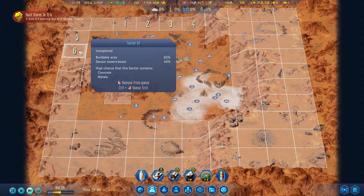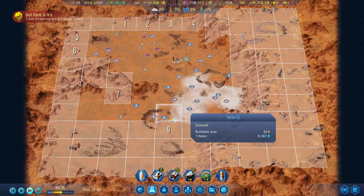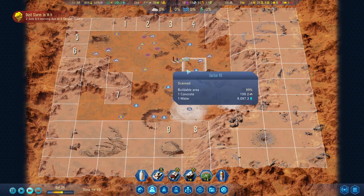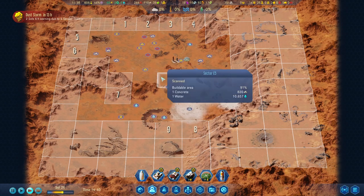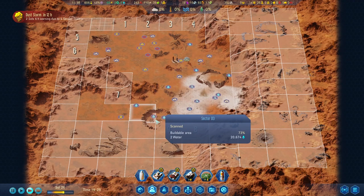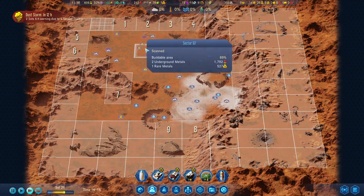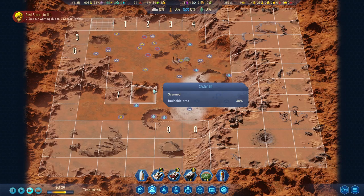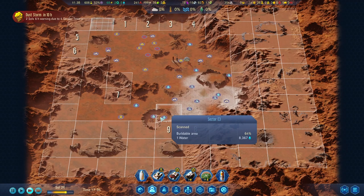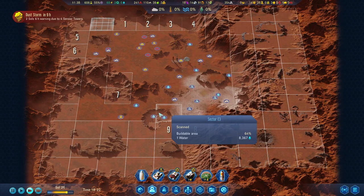Let's queue up more areas to be scanned. Metals are pretty rare but not a concern right now - at some point the surface metals will run out and we'll need to mine. There are some vistas nearby but they're far away. Comfort level isn't my primary concern anymore since we've had our first baby, but we still want colonists to multiply naturally so the colony grows.